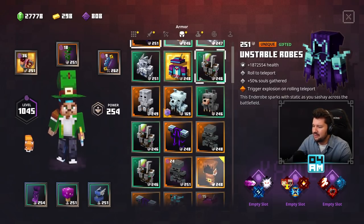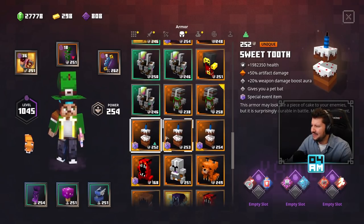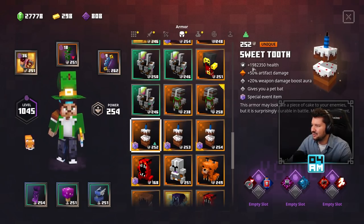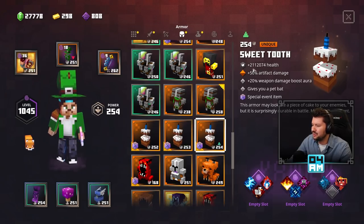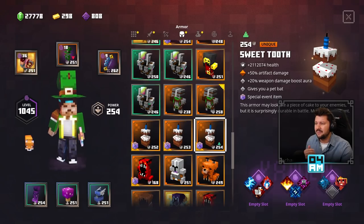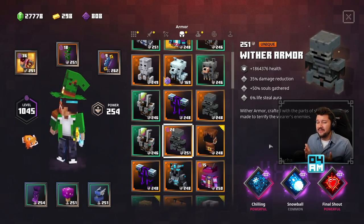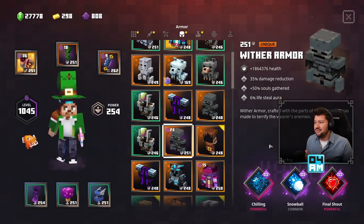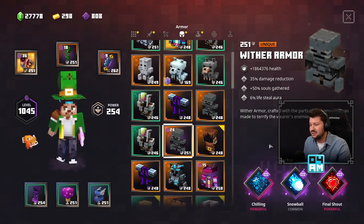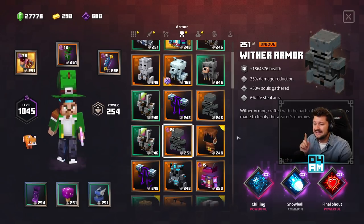Unfortunately, I got rid of all the higher power level armor I found during the Daily Trials because the rolls were simply extremely bad. I do have three different Sweet Tooth though, because I've been farming these during the anniversary event. This one has 1.98 million HP, this one has 2 million, and then this one has 2.1 million. But if you go all the way to 262 power level, you can also double your HP pretty much in comparison with the 251. So say I fight with a wither armor with Chilling, Snowball, and Final Shout, but on power level 262 — will it be better than a power level 251 with a gilded built-in enchantment? I think yes, because it will literally have double the amount of HP.